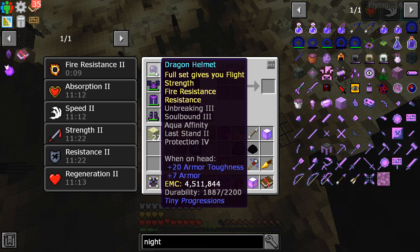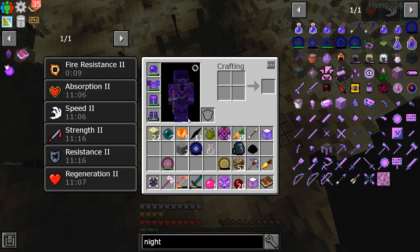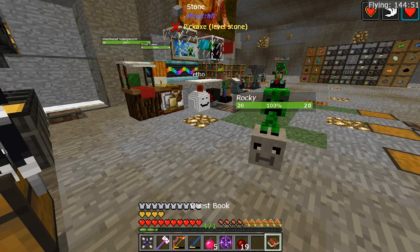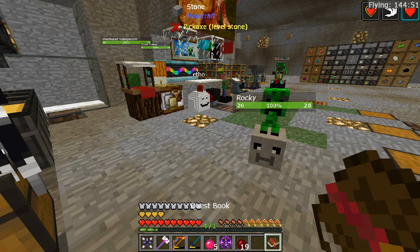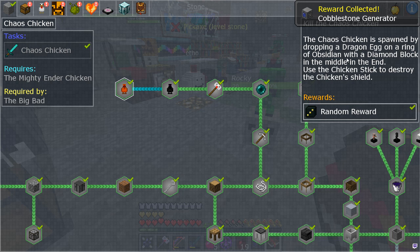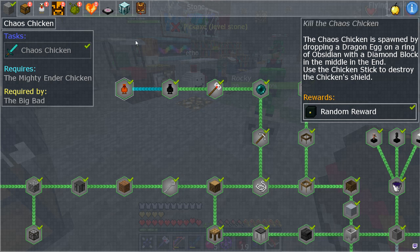We are using the dragon armor, which was super easy to farm thanks to this same enchantment. Now that we have the chaos shards, we can go home and do this. We can come home to Rocky and Kitty and show them that we finally defeated Stone Block 2. That's right — we get our final reward, which is a cobblestone generator. Thank you very much for this beautiful cobblestone generator. Anyways guys, we beat the mod pack.